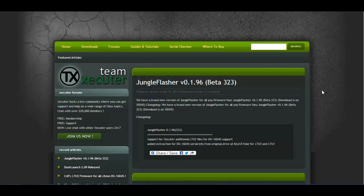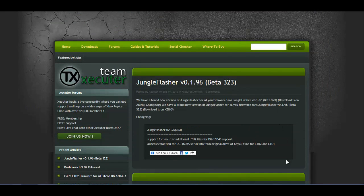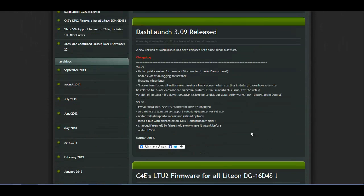I don't even know where I left off last time — a lot has kind of been released. I'll just kind of go through the top maybe five things here on Team Executor's website. As you can see in front of us, Jungle Flasher version 1.96 has been released. We have a brand new version of Jungle Flasher for all you firmware fans. It comes with support for Executor's additional LTU2 files, DG16D4S support, and added extraction for the serial info from the original drive key, CR time for LTU2. So there is a new version of Jungle Flasher with support for the LTU2 files for the DG16D4S.